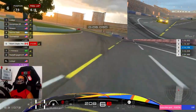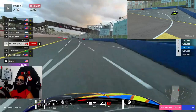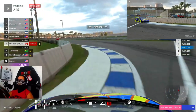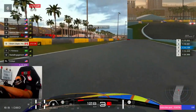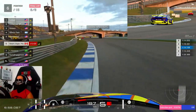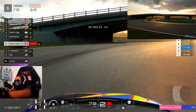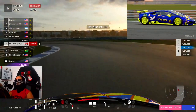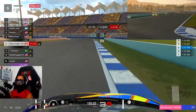All right, final lap of race two in North America. We are in P6 here — so a three-position improvement; I think we started in P9. Nice gap between us and P7, so no threat from behind. We don't need to work for P5, I'm not thirsty for that — I'm gonna pick up points. P6, a nice chunk of points, especially with a three-position gain. Most likely we're gonna get a clean race bonus — I don't remember hitting anybody.